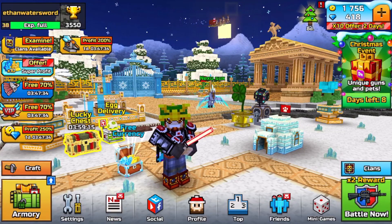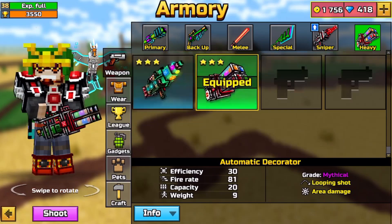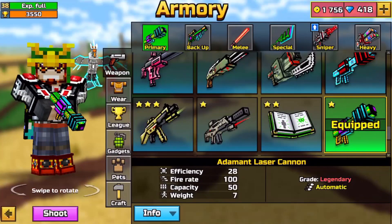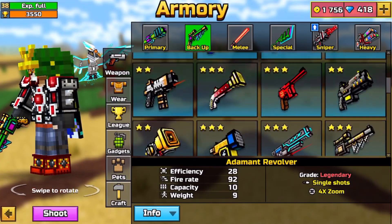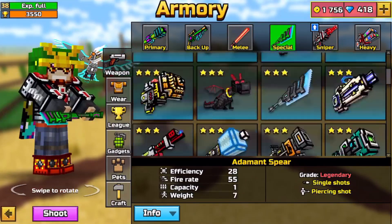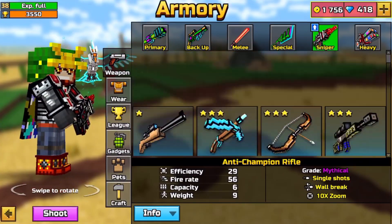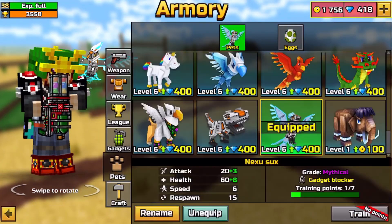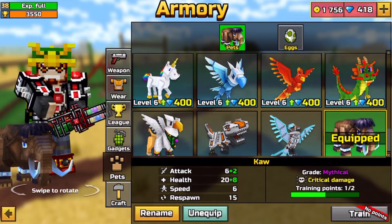The account will be in the first link in the description. Let me show you guys that it has every single gun, every single updated gun. You won't get the gems I have because I bought those myself, but it has all the guns, all the snipers, all the heavy weapons, and all the pets — even the new mammoth pet. Not fully upgraded, but almost fully upgraded.